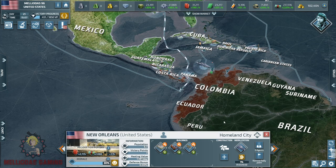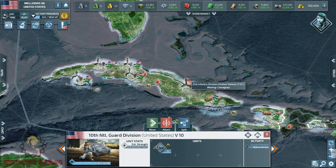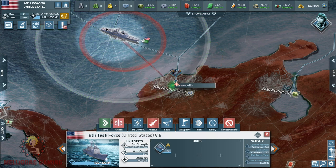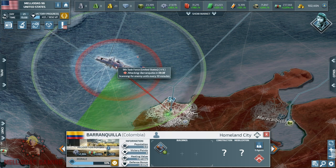Let's send this cruiser to the Pacific coast of Colombia. I'm going to select my national guards and send them to the city of Barranquilla, making a safe disembarkation with my cruisers. I'm going to bombard that city.